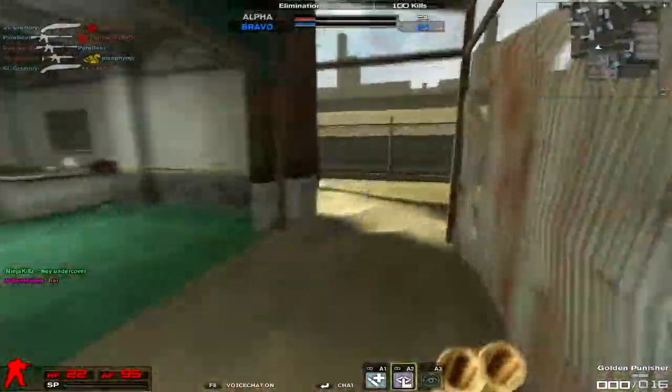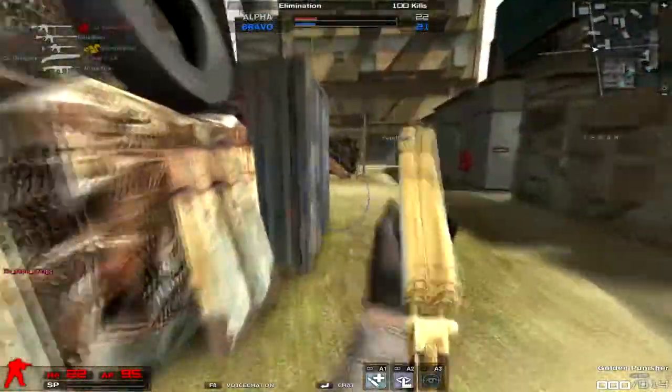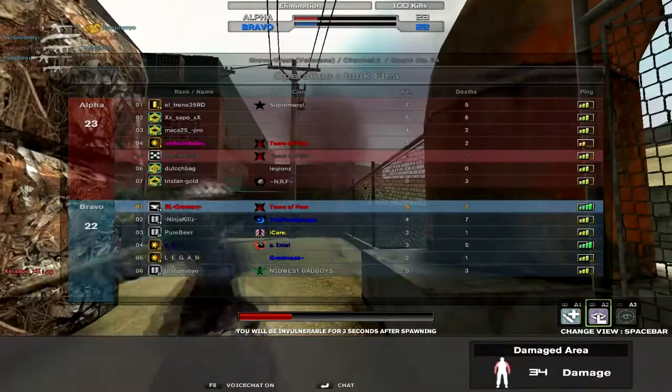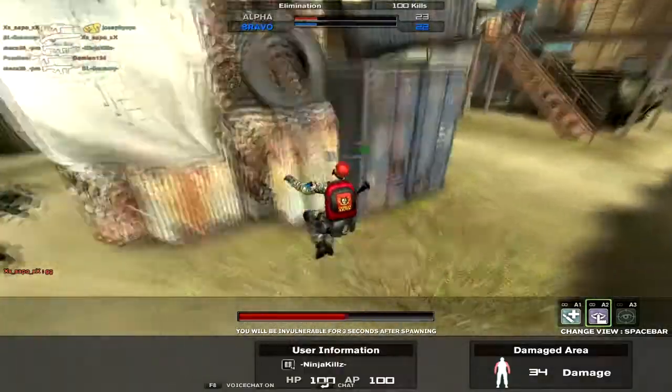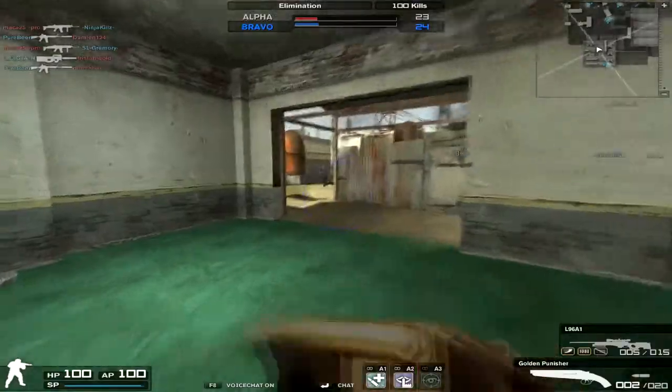Most people don't even bother with the left click on the double barrel. Most people just go straight with the right click and try to get the kill off that. This thing does have quite a bit of ammo — it has 2 of 20, so it's got plenty of shots. You can do that little trick 11 times, which should be a minimum of 11 kills if you are good with your aim and close enough.